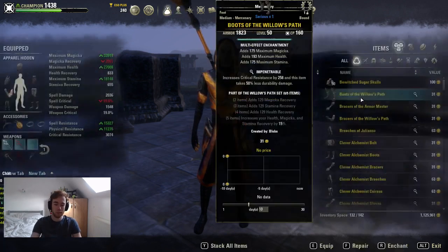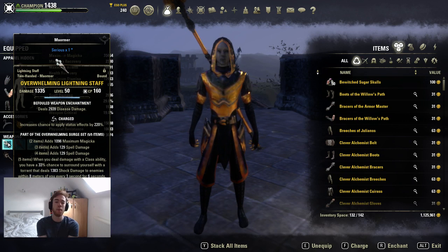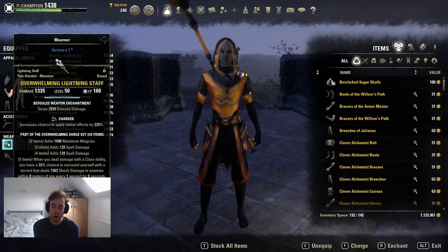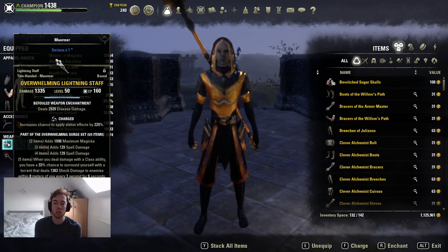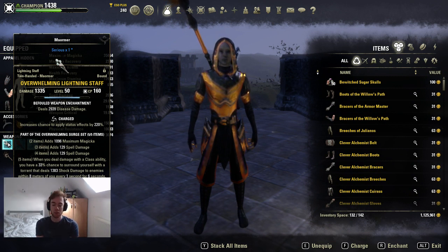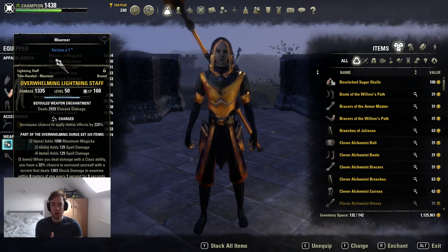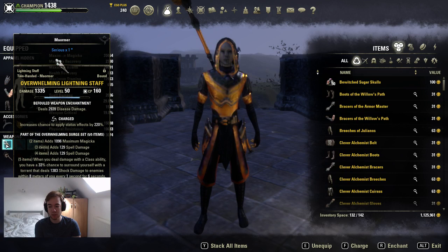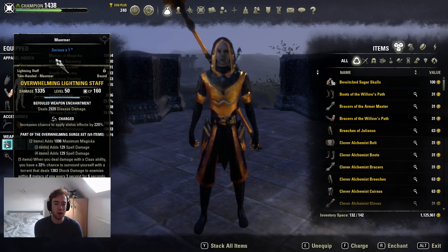Our first set is Overwhelming — my favorite set on Magic Templar. It gives great sustain when outnumbered, solid proc damage, spell damage with minor sorcery, but most importantly it sources Vulnerability, which is a buff we cannot easily get on Templar. You want to use a Charged staff 100% on this build — do not underestimate it. It guarantees Overwhelming's Vulnerability proc, guarantees burning off Grafter, guarantees Chilled off another skill, guarantees minor Defile on light attacks with the disease glyph, and guarantees a root from Blockade.